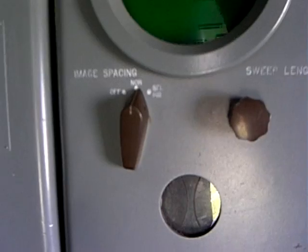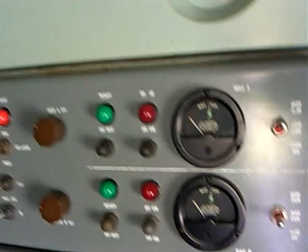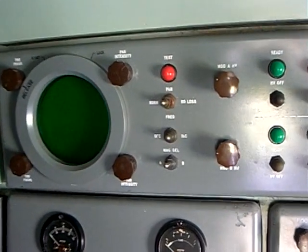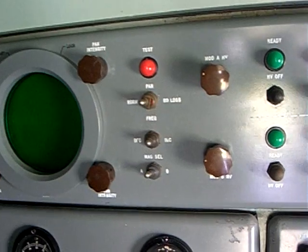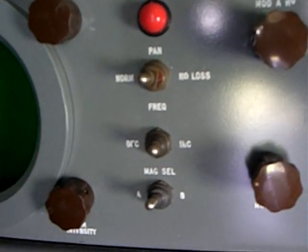We have to lock on the target and we have to lock on the missile before anyone can ever fire a missile. Who actually presses the launch button? The battery commander. Or if the battery commander can't for some reason, the launcher officer can — he can fire from the launcher.